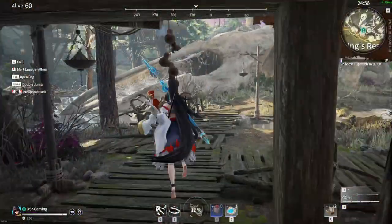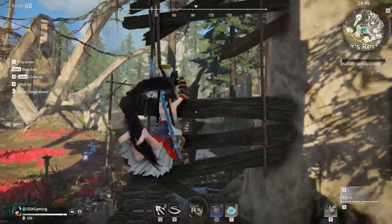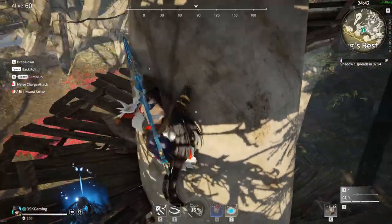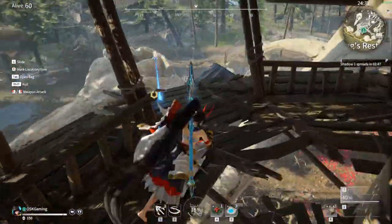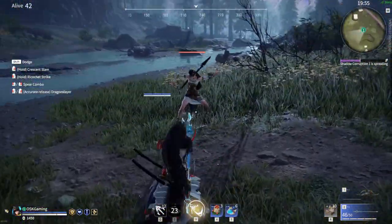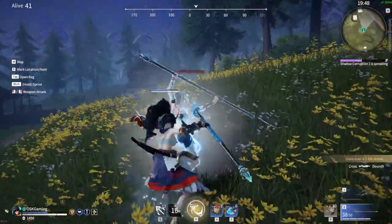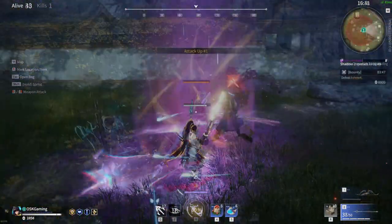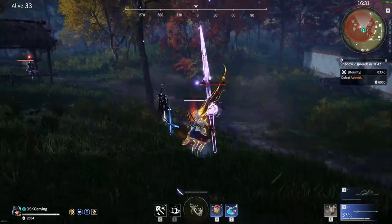Building off the calm and collectedness of our last tip, Naraka Blade Point is a game with very deliberate gameplay. Every action you take — every input you make, whether it's running, crouching, or even just walking — has some kind of commitment to it. Every action has an animation, and often you'll be left with end lag once the animation concludes. Very often I see players going through the same clunky movements and predictable attack patterns because they're not being deliberate — they're just mashing buttons. What I say to counter this is to slow down. Think about what moves you want to do. Press the button one time to do one thing. Don't press attack five times to do only two attacks. Take your time, let the game catch up, and press attack two times at the right moment.